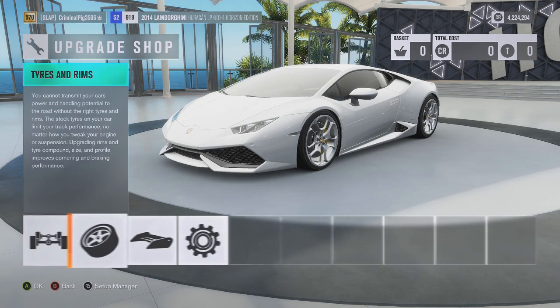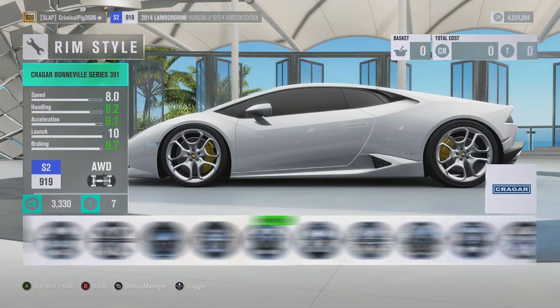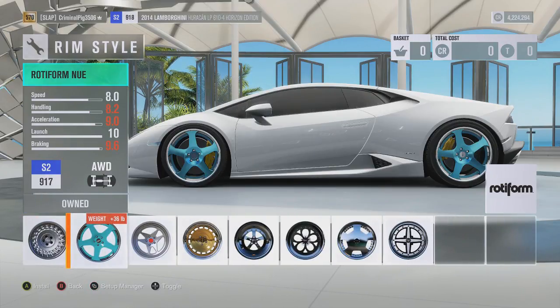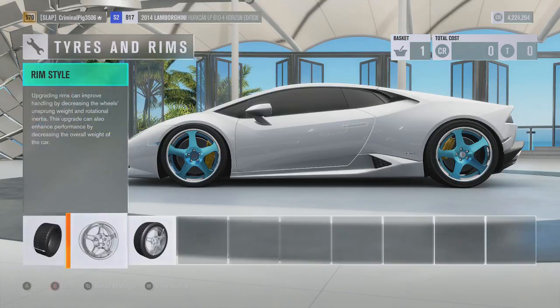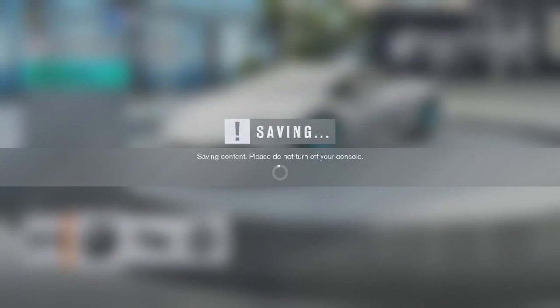You need to go to upgrades, then go to tyres and rims, then go all the way over to rim style and go to the furthest one along. Keep going right until you come across the letter R — you need the Rotiform new rims. Yes, these rims look horrible on this car and on most cars. Buy them even though they look disgusting, and then install it. It doesn't cost a lot. Now go over to designs and paints, then paint car.